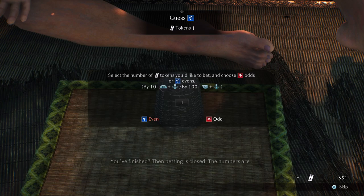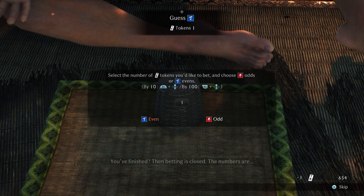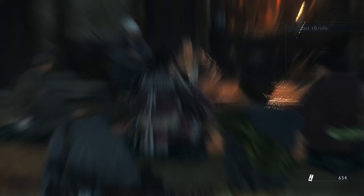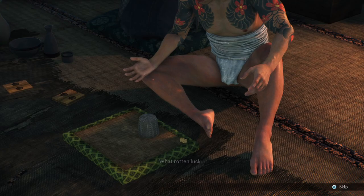So make a small bet. Doesn't matter — you got a 50-50 chance. So what we're going to do is basically just remember the colors. We have one red. Remember, never skip this scene or else you can't follow the cheater.